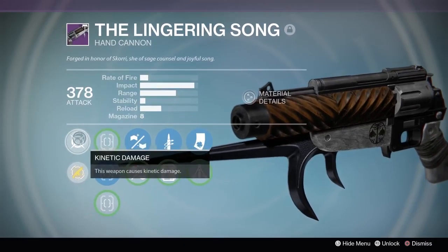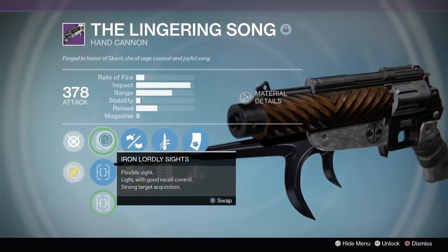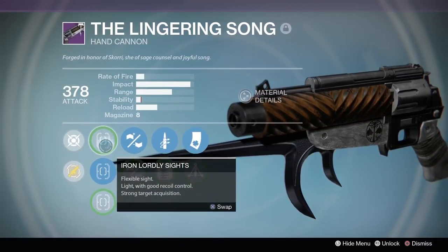This can drop randomly once you have gotten Iron Banner rank 3, and all the way up through rank 5, it can just drop randomly after games. I got this thing not too far into my Iron Banner — just at the beginning of rank 3, I got it as a random drop. The roll that I got on this thing is absolutely incredible. We have Hand Light Stock, Reinforced Barrel, Quick Draw, Extended Mag, Luck in the Chamber, and Triple Tap. And if you look closely, you'll see that the impact is almost completely maxed out on this hand cannon.